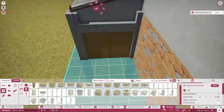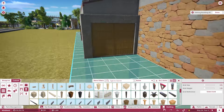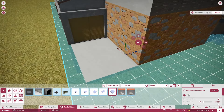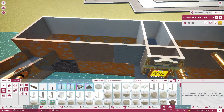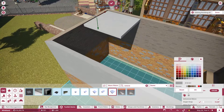I decided to go ahead and add a little service road to get to this backstage section as well, because I also want to try and have at least a little bit of backstage areas in the park. So we're going to try and do our best to do that.